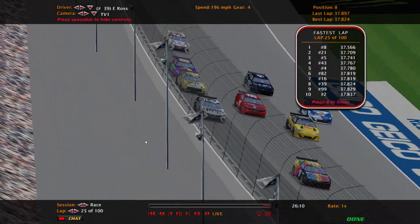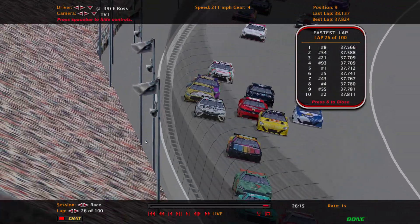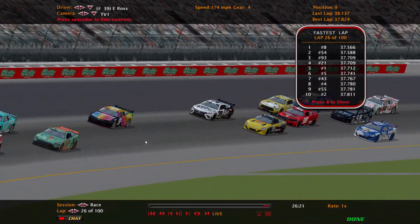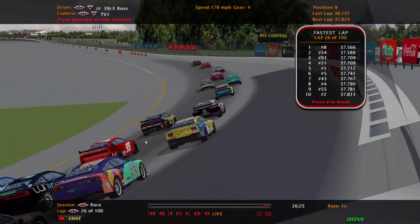As you can see here, three- and four-wide is common on restarts. Restarts do get a little bunched up at first, but I didn't want to make it to where it was just caution after caution, because Michigan has always been like a fuel mileage track anyway.